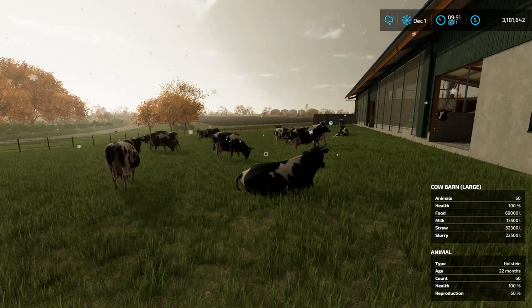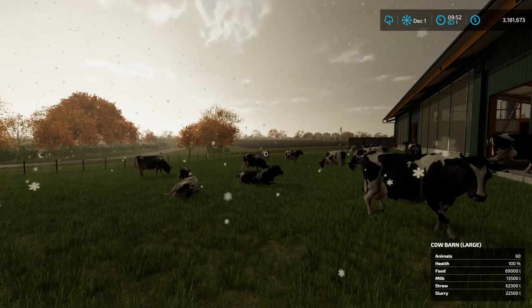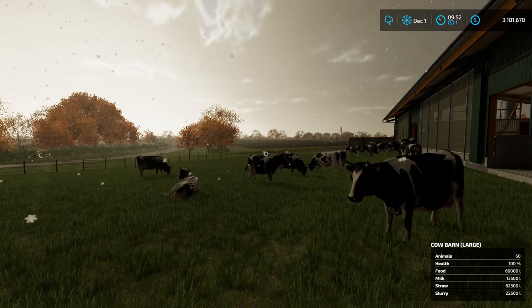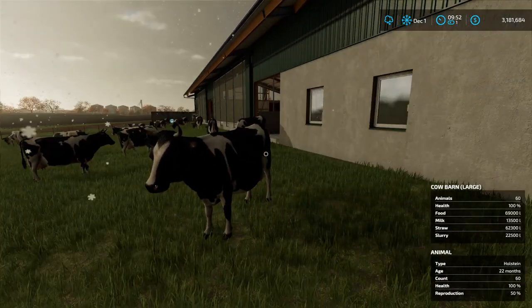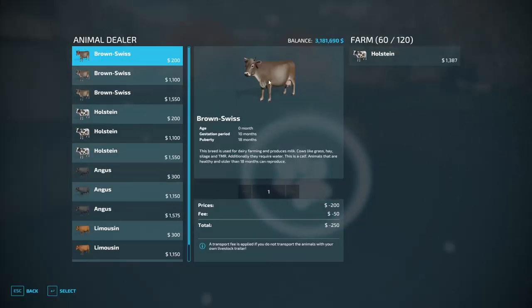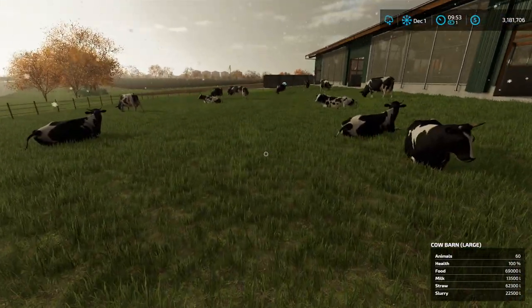The next breed we're going to look at is the Brown Swiss — and we do have those in Farming Simulator 22. First, the term 'Brown Swiss' is a bit of a misnomer; their coats are usually sort of a grayish-beige color. We'll quickly hop over the fence to look at how they're represented in Farming Simulator 22. They appear a little bit more brown than they are in real life, but they're not a true brown color, so it's somewhat accurate.